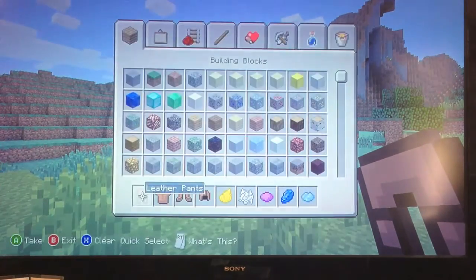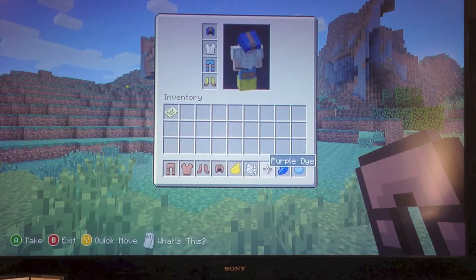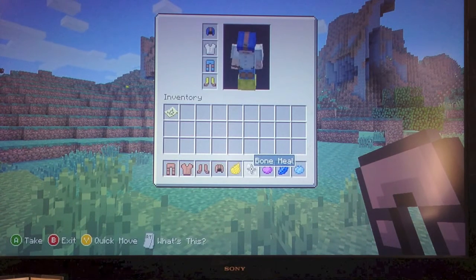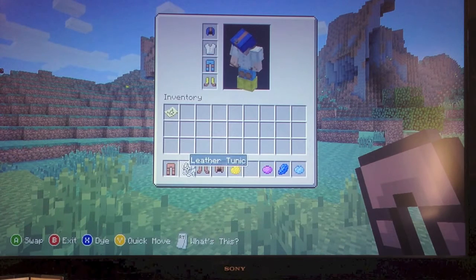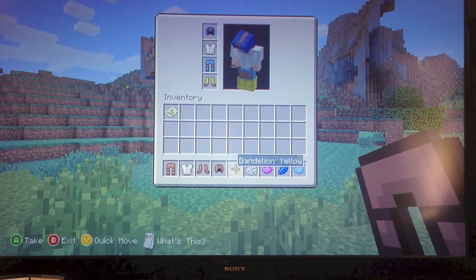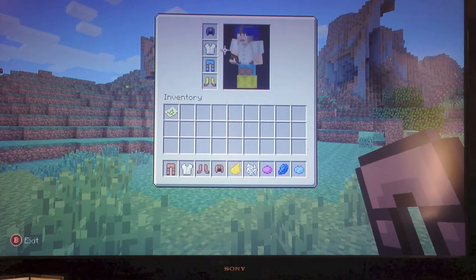Let me show you guys what you can do. Go to your inventory, pick any dye you want to dye your armor with. See, I picked these colors. So if you want to dye your armor white, go here and press X. It says 'Press X to dye' — you press X.